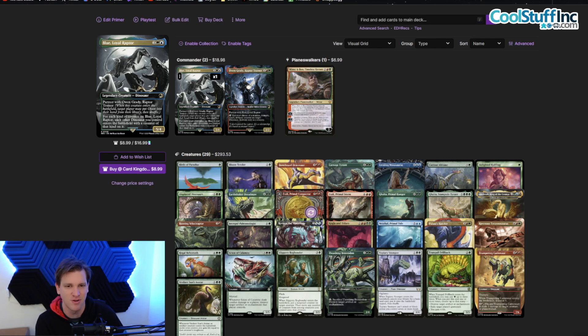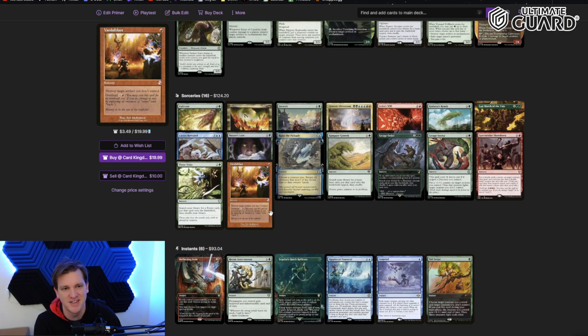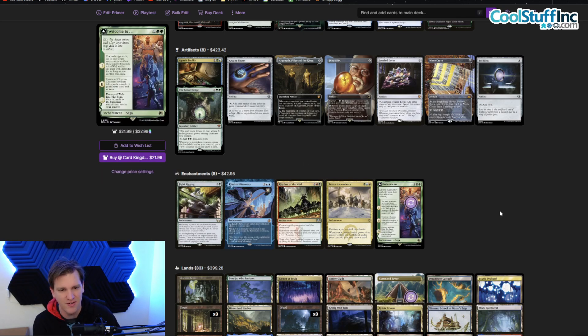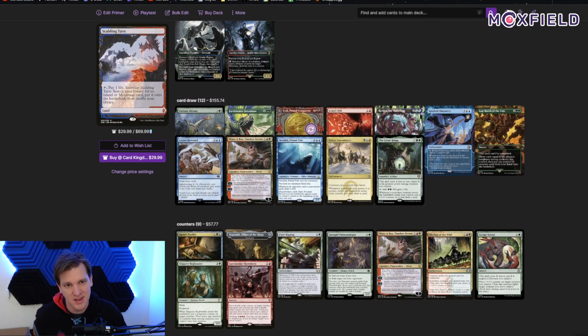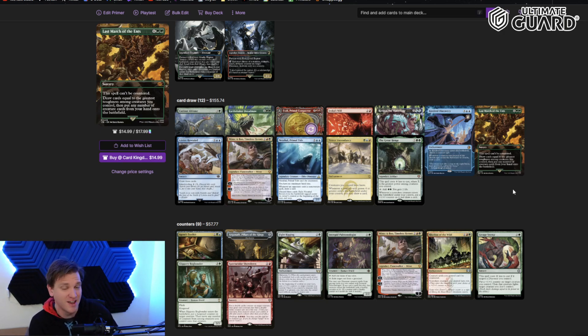We tap Owen to put a counter on Blue, then cast another dinosaur and that dinosaur enters with that type of counter already on it. There are other ways to get counters on Blue and spread counters to all the dinosaurs. The deck is dino-themed and it's in Temur, which means we get blue dinosaurs — something a little unique. The deck has 29 creatures, 16 sorceries, 6 instants, 8 artifacts, 5 enchantments, and 33 lands. Using Moxfield tags, let's break this down into several sections rather than reading every single card.